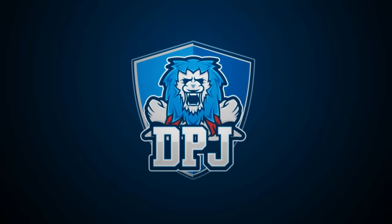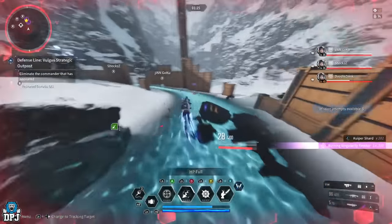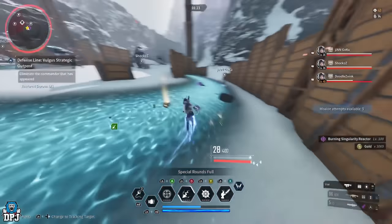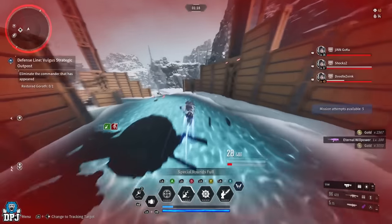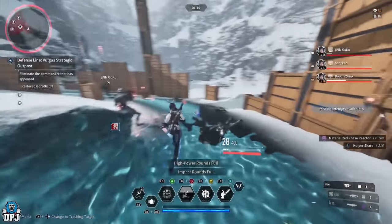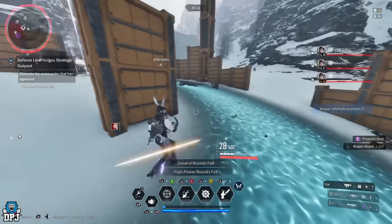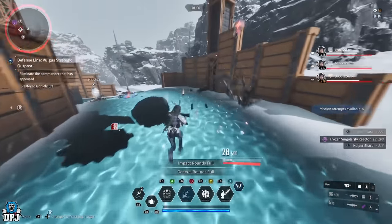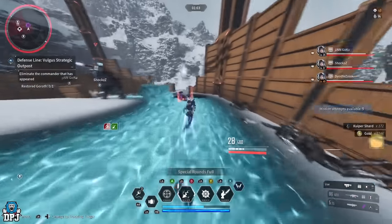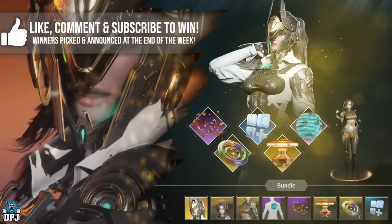I'm back with another First Descendant video, and today I bring you what in my opinion is now legit the best farm in this game — hyper shards, XP for your descendant, your weapon, gold, you name it. This is by far the best. The crazy thing is it doesn't require a Bunny. There's a better descendant to do this farm with — her name is Valby. I'll showcase you the farm results doing it solo on a Bunny, and I'll show you what it's like in a team of Valbys. The differences are terrifying.